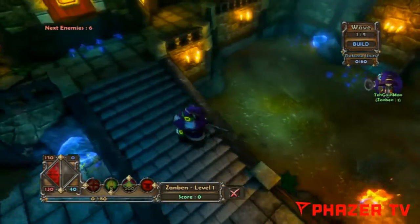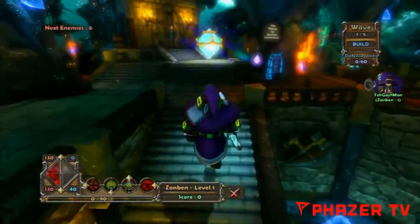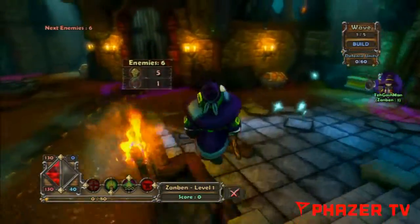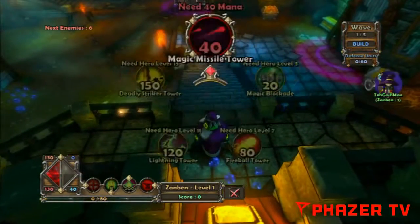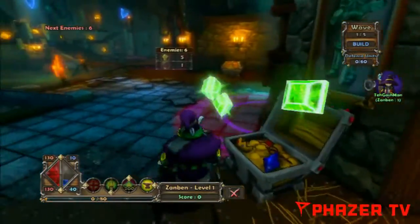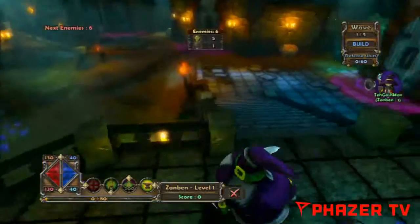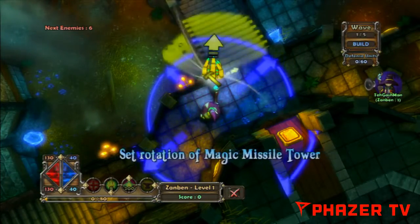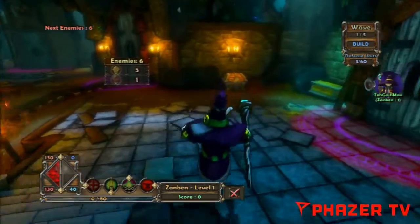You also have to defend that crystal over there. You can defend it by attacking the monsters that come through. And to aid you, you can play with up to four people — well, three, not four, seeing that you count as one. You play with four people and use towers to help you. Let's put a tower right here — probably the most useless place ever, but let's see how it goes.